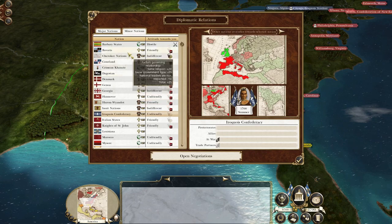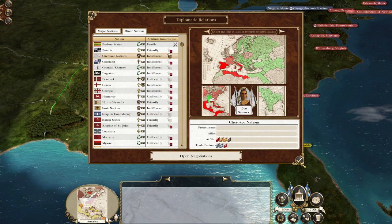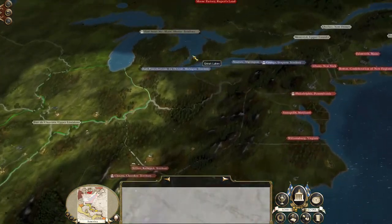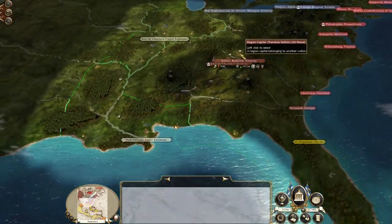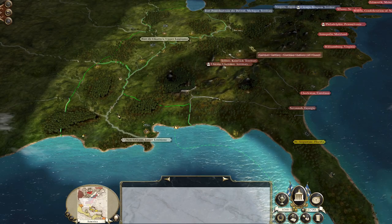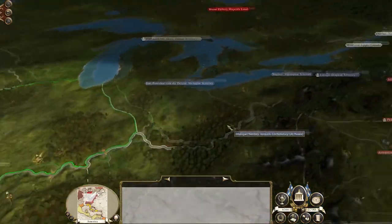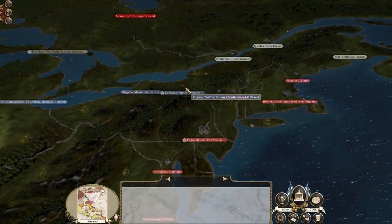Because you start off trading with the Cherokee and they don't actually hate you that much, if you go for the Okra you don't get any issues around the Cherokee hating you - you keep trading with them. Moreover, when I pushed up and took these territories I had a choice: either going north against the French or south against the British.